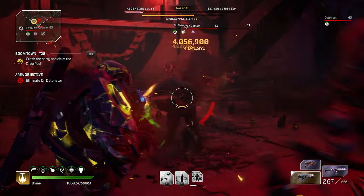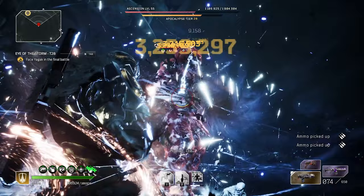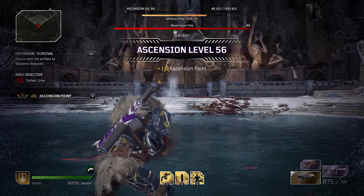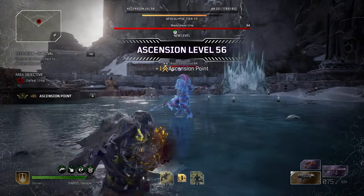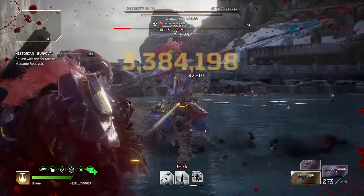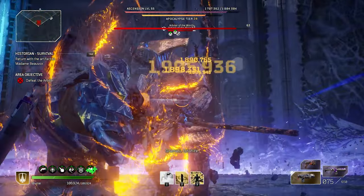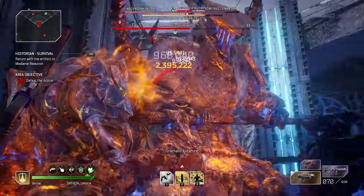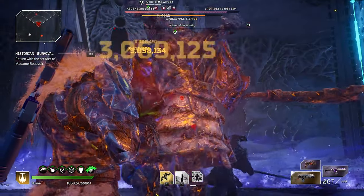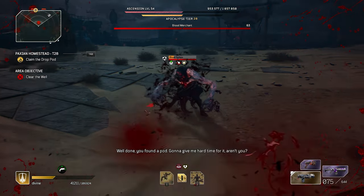The longest time it took me to kill a boss was probably right here with Yagak — took me about maybe 8 seconds, if even. It just completely melts everything in sight. Like no issues, no questions, none of that. And the setup is also universal because the armor set I'm using will work with other classes as well.